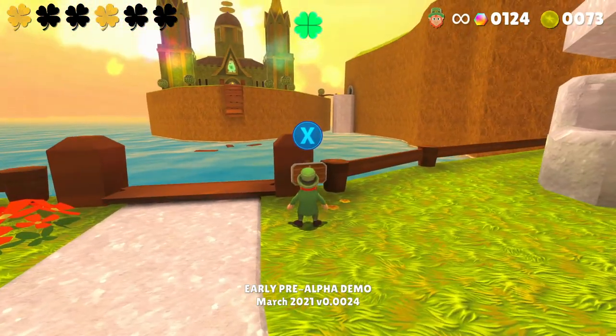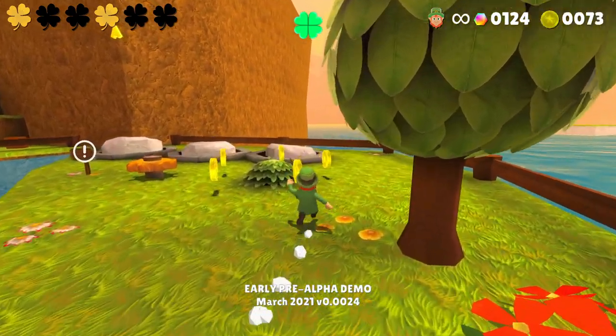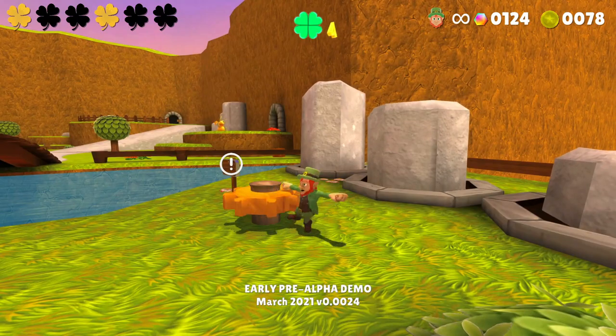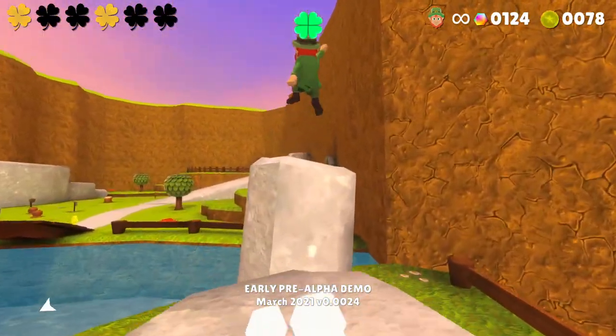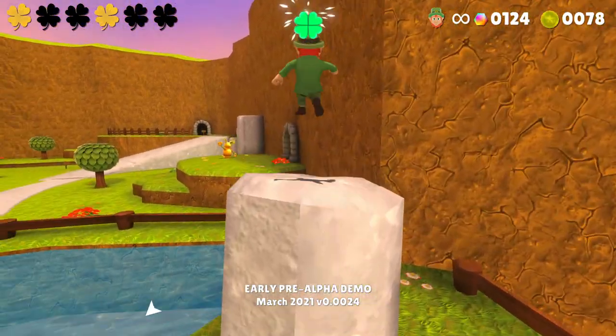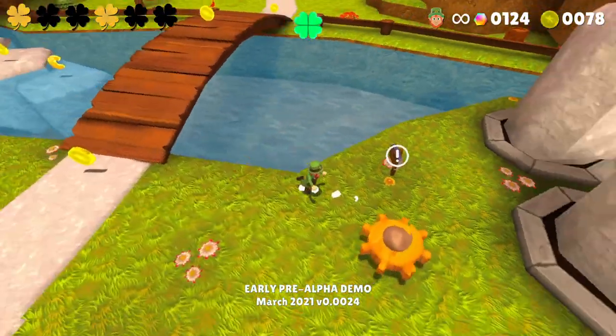Bridge to Clover Temple - yeah, that's definitely functional, looking forward to that. I see a clover on the other side, so that implies that is indeed the end of the level. I see the A - I'm gonna get it, we're making it happen. That spin jump is real nice.